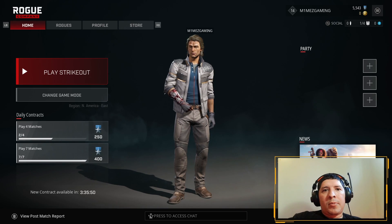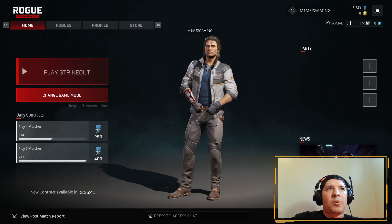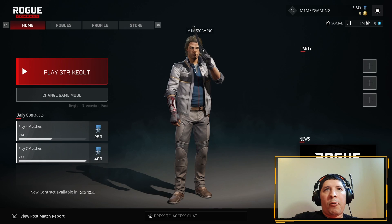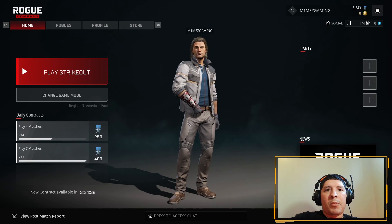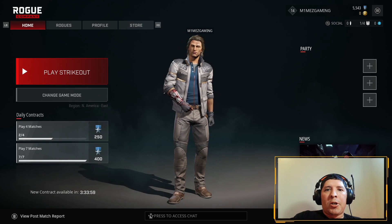There you go — that's Rogue Company right there. That's the gameplay for strikeout and also for demolition, the only two game modes as of right now. Hopefully there'll be more coming since this is a beta and they're working out the kinks. Besides people leaving, once you get a full team that sticks around for the whole match, you get to rocking and rolling — it's pretty fun. Hopefully this helped you decide if you want to try this new shooter. Leave a like, comment down below, catch you on the next one, peace.